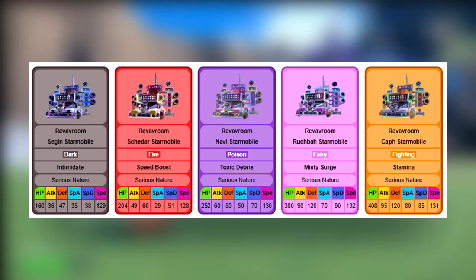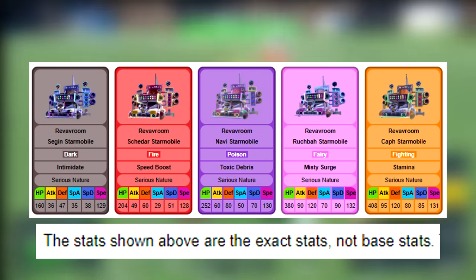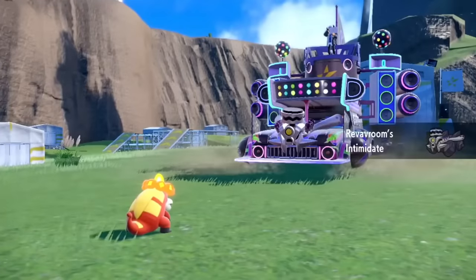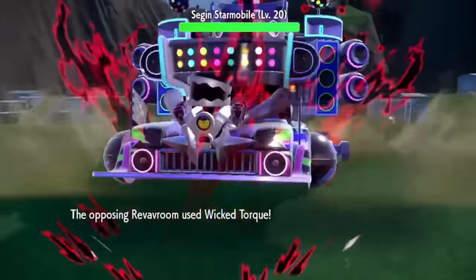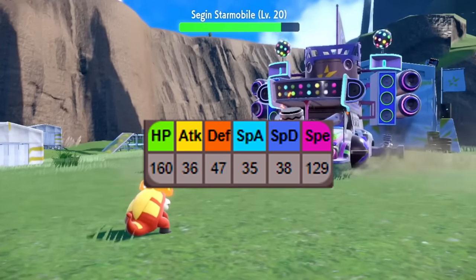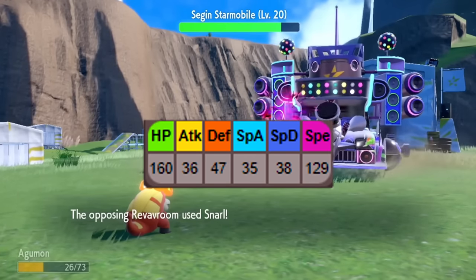What's crazy about the Starmobiles is that they don't actually have any base stats — all of their stats are actually just manually set. We do have their actual stats, which are way out of bounds for a regular Revavroom though. The Sage Starmobile is a Dark type with the ability Intimidate and the move Wicked Torque, an 80 base power physical Dark type move which has a 10% chance to put the target to sleep. Its stats are 160 HP, 36 Attack, 47 Defense, 35 Special Attack, 38 Special Defense, and 129 Speed.